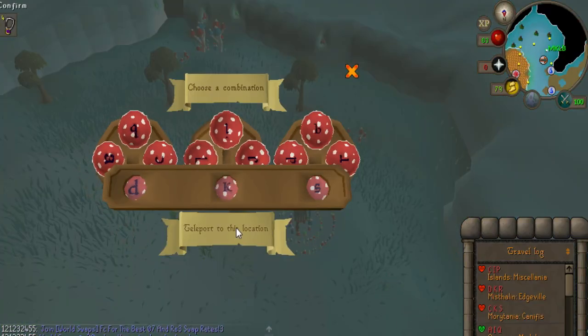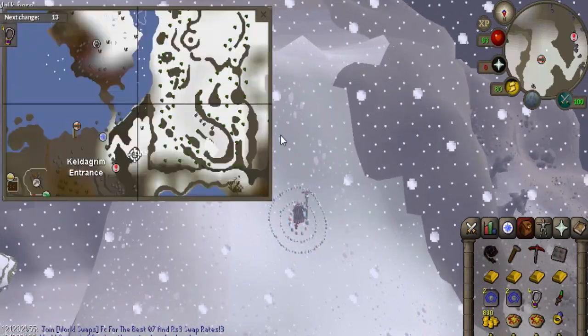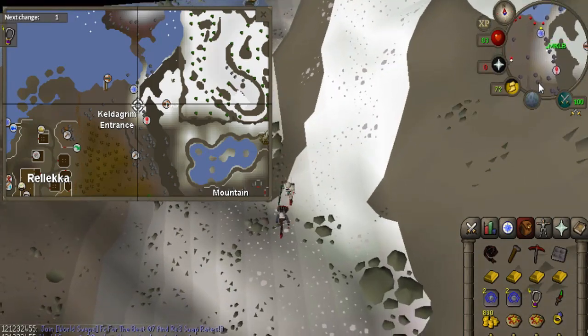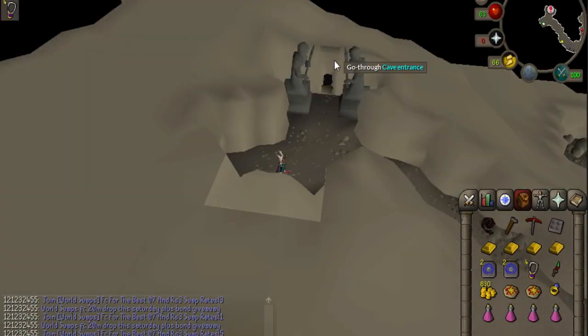You start the quest by going to the Keldagrim mines, which are located northeast of Rellekka. The easiest way to get there is by using the fairy rings to code DKS. You can also use your slayer ring to the Rellekka slayer caves and walk north, or use a home teleport set for Rellekka. Once you are at the mines, enter the cave — in front of you will be two statues with another cave entrance. Enter this cave as well.